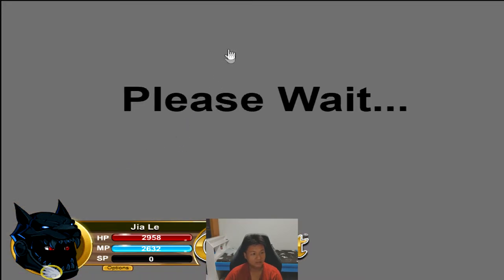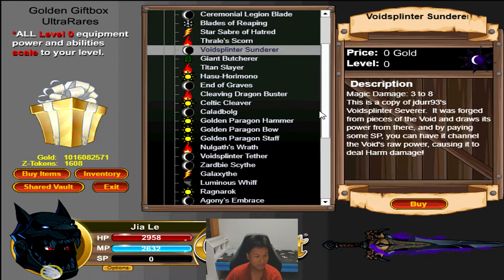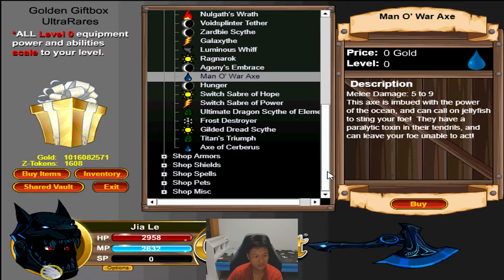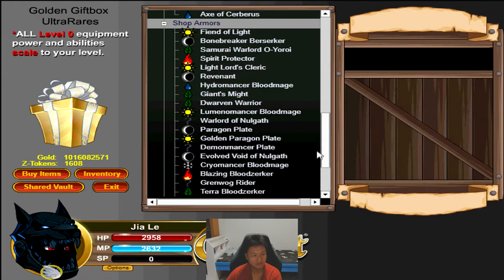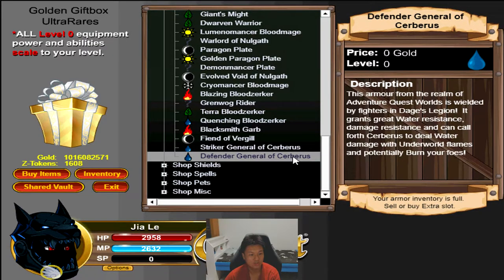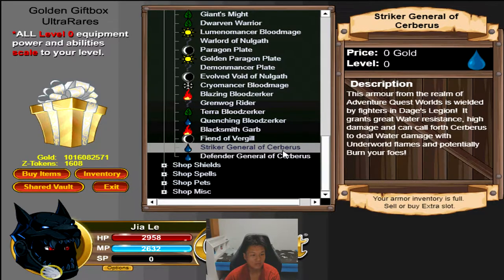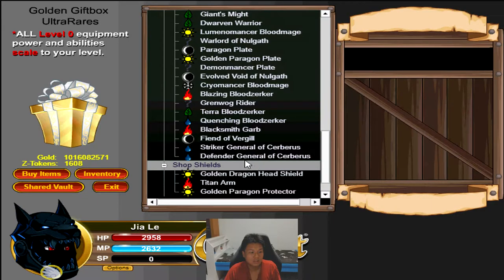Now this is where all the juicy stuff comes in — ultra rare. Let's look at the weapons. Axe of Cerberus: this one unleashes underworld flames on your foe, doing water damage and a water burn — pretty standard burn weapon, nothing too special. Striker General of Cerberus: you can call Cerberus to deal water damage, underworld flames, and potentially burn your foes. Defender General of Cerberus: I believe one is fully offensive and the other fully defensive. You can pass these up — the artwork is nice but the effect is pretty standard.